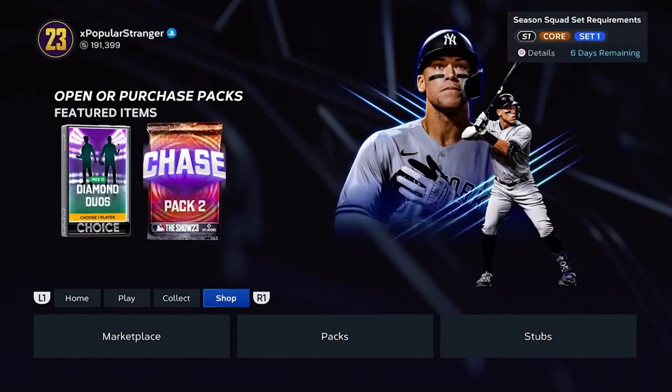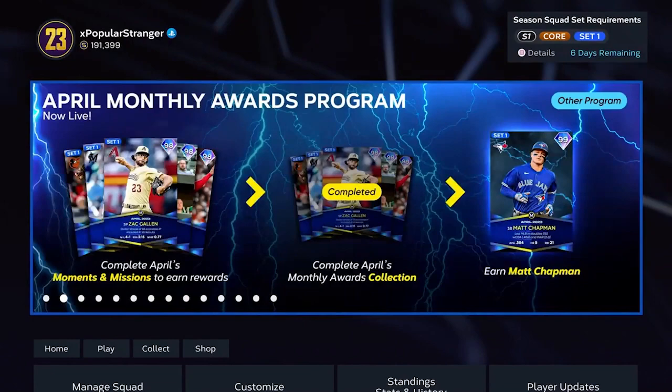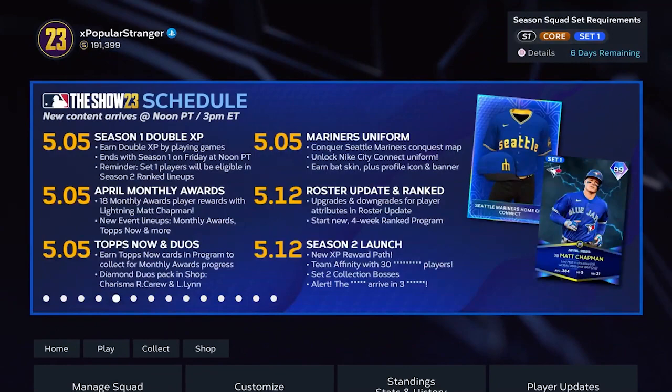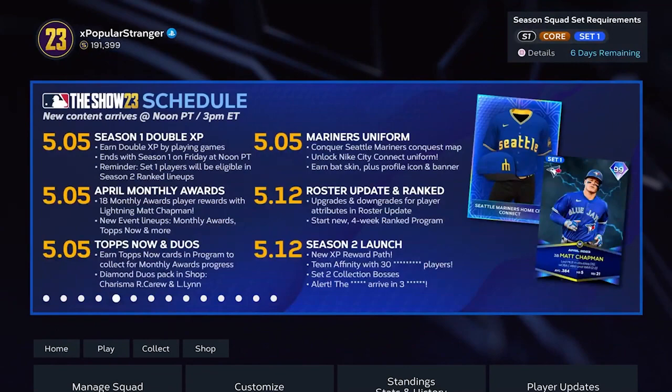So I think we covered everything: double XP, the brand new April Monthly Awards program, the April Tops Now update, and the show shop items. Looking at the schedule for upcoming events — there's a big roster update a week from today, and the Season 2 launch is also next Friday, which is going to be a huge day. We don't know if there's content on Tuesday, but that's all for now.